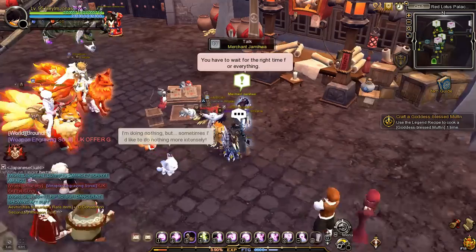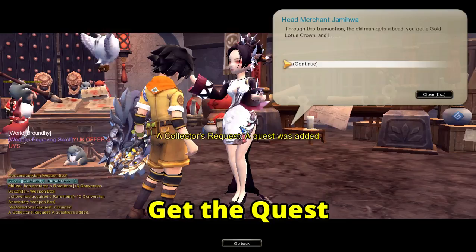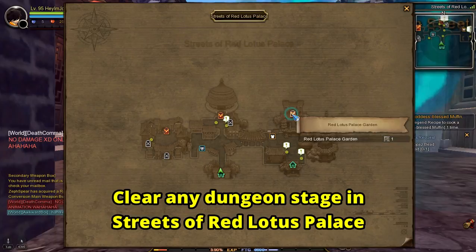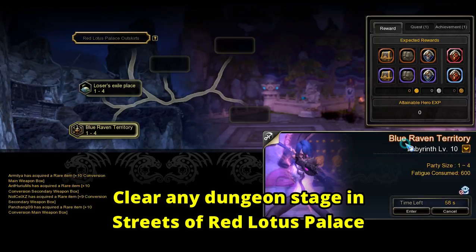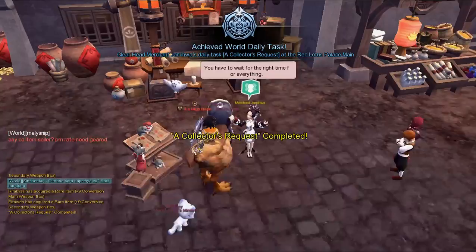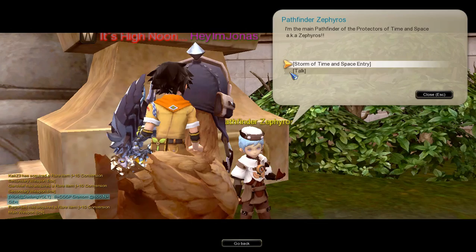After arriving in Red Lotus Palace, go and talk to Merchant Jamiwa and get the quest. To clear the quest, you will need to collect one topaz bead that can only be obtained after clearing any dungeon stage in the streets of Red Lotus Palace. After clearing the dungeon, you will get one topaz bead — go back and head to Merchant Jamiwa to clear the quest.